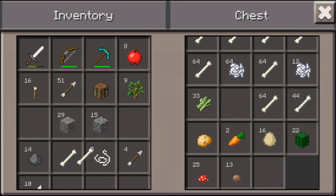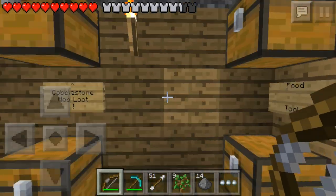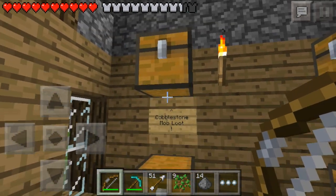You know what, I'll take some saplings. Yeah, I'll take the saplings and the seeds — seeds will go in here as well. And that looks like it's it. So let's put away the tools, mob loot — yep, we're almost done sorting.